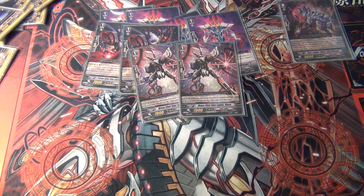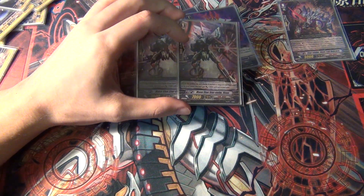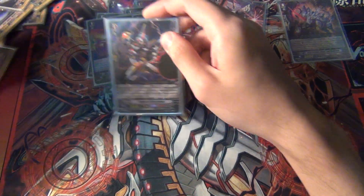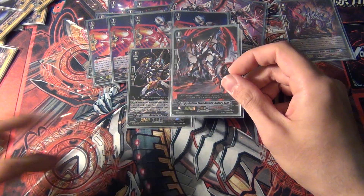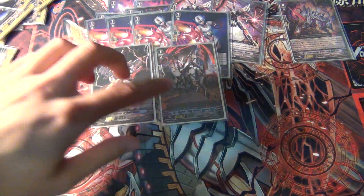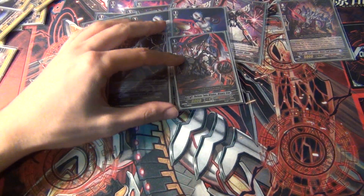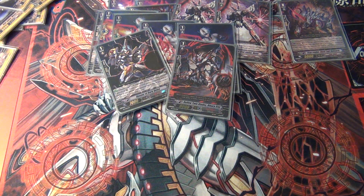Then two Mana Shot Starvator Neon, the generic 10k Starvator attacker grade one from the Trial Deck. And then four Barrier Starvator Prometheum, just the Sentinel. And then one Opener of Dark Gates — this is one I pulled from one of my booster boxes. And one Hollow Twin Blades Binary Star, another promo I got from a different box. Originally I was running two rare Opener of Dark Gates, so I took one out and put this in, then took the other out and put in the 8k Vanilla. Just personal tech choices because I did have the promos, which are kind of like SPs in the foil design.